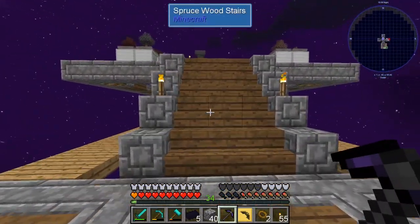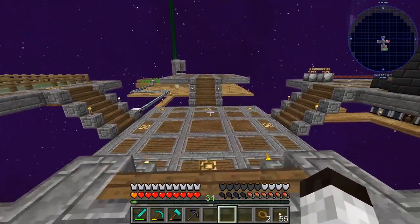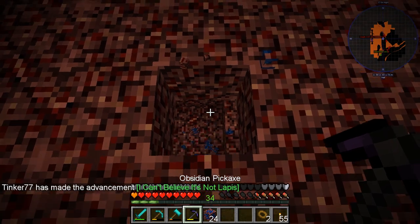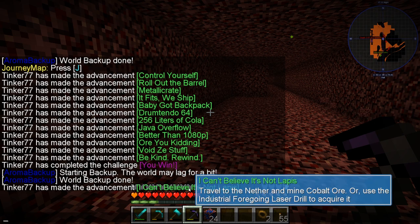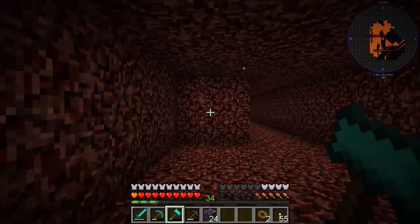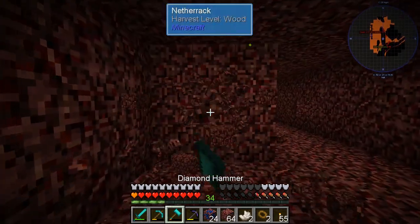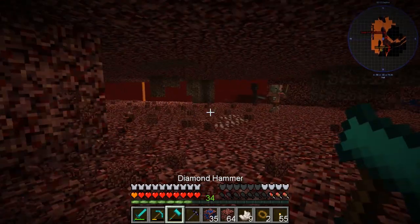We also need to make another hammer — I've been using a diamond hammer so we'll make another one of those. Going back into the Nether to get the Cobalt. I have a green checkmark — I'm going to vein mine this and see how much we get. We got 24! It's saying travel to the Nether and mine Cobalt ore, or use an Industrial Foregoing laser drill to acquire it. I'm just going to keep bulldozing through and hopefully find some Ardite too so we can make the saplings today.